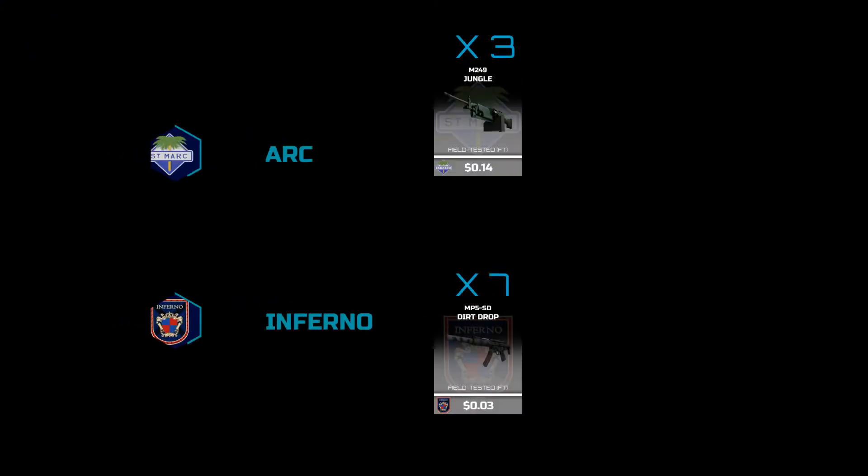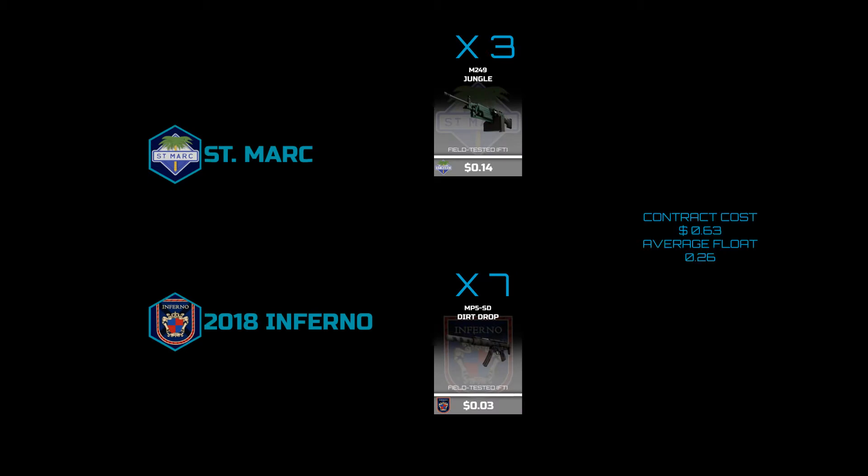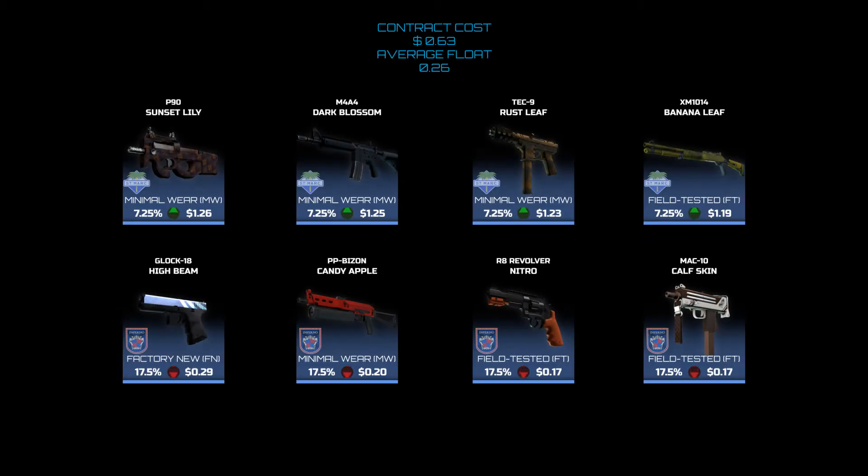Trade-up number one: we have a Saint Mark and Inferno trade-up, where we have three M249 jungles and seven MP5 dirts. This contract will cost you 63 cents. Let's see what we get.